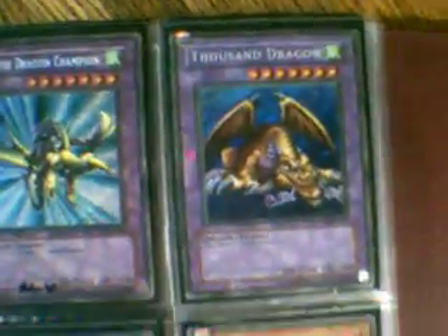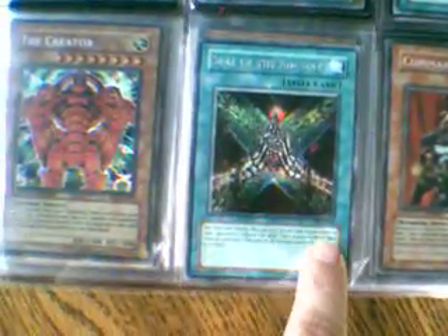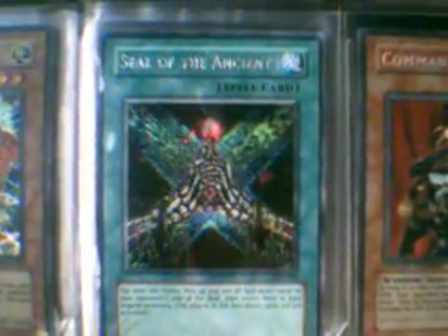These are all secrets on this page. These are Acid Trapples in really good condition — I believe they're promos. This is an original pack promo, first edition, and this says PCK003 — I don't know what set that's from, but that's a secret Seal of the Ancients.